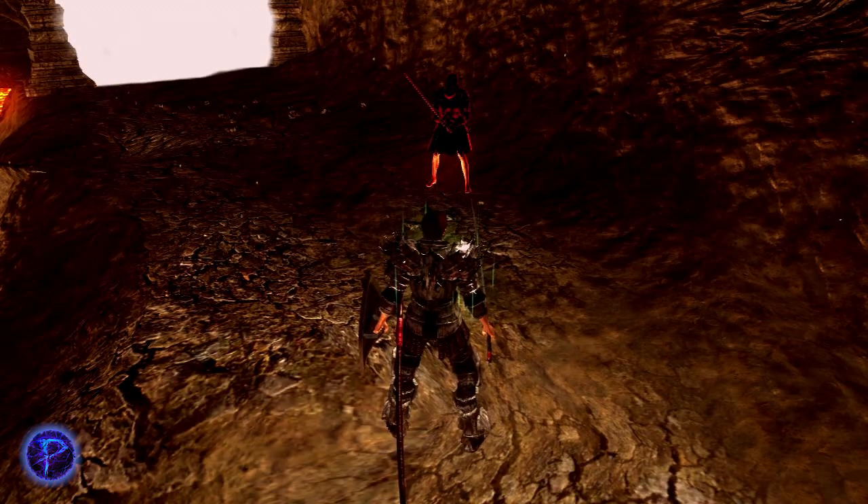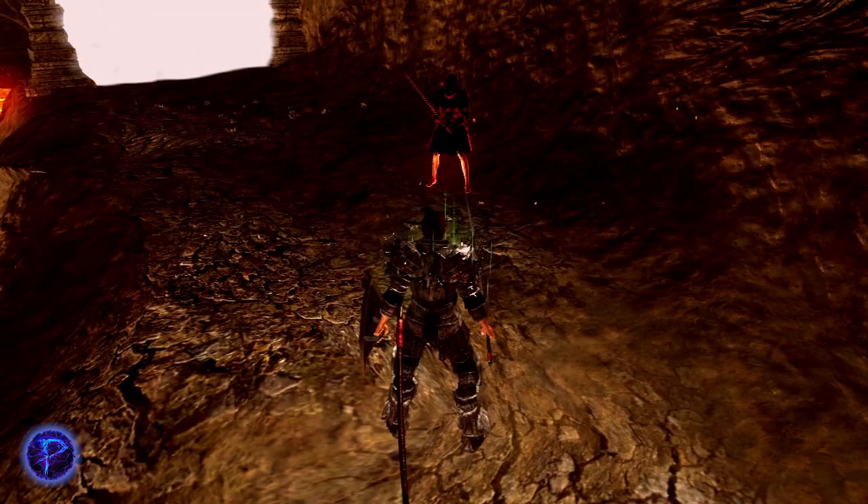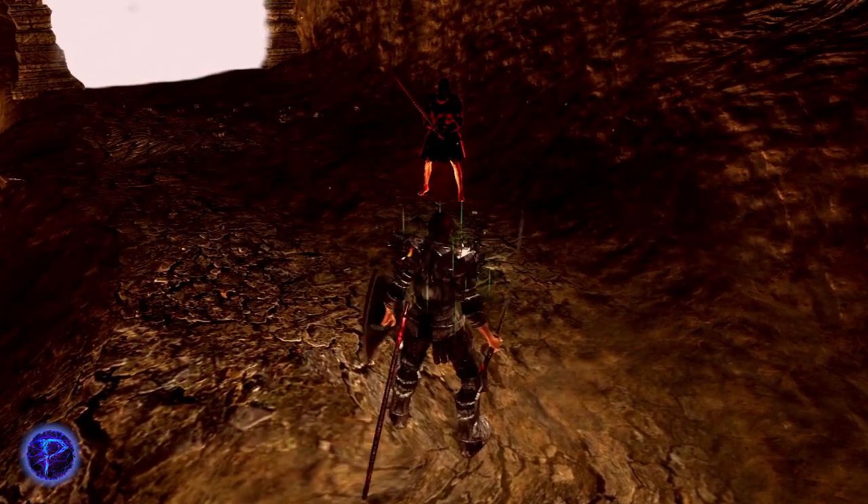First we have the Falchion, and a good way to parry little fast weapons like this is to tank it — tank the first hit and then parry the second. But you have to meet the proper poise break. For this, the amount of poise you would need to tank it would be, I believe, 31 poise. So let's give it a try.